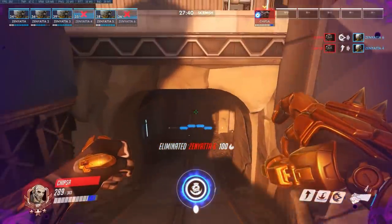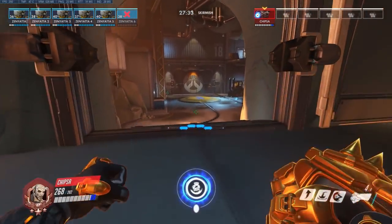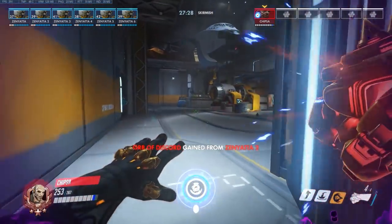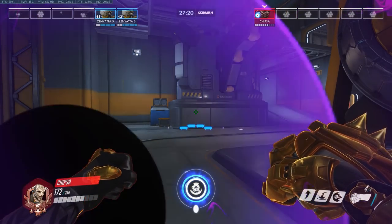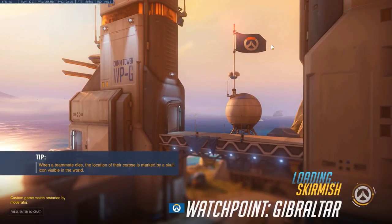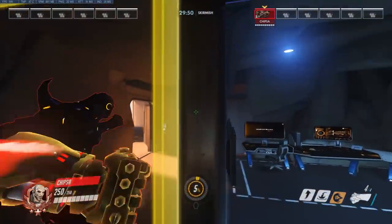The first thing — and probably the most important trick on Doomfist — is basically called the Rocket Jump Punch. I don't know exactly what to call it, but basically what it does is... let me get away from the Zenyattas real quick. So this is basically using — it's like conserving momentum. When you finish the Rocket Punch, you kind of jump. So what you do is that basically the second that you, at the end of your punch, you basically jump and it travels you insanely far compared to what it should.